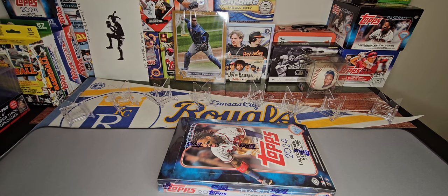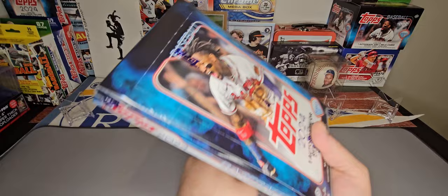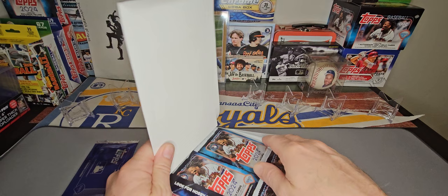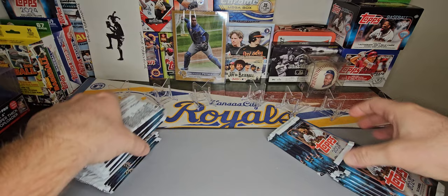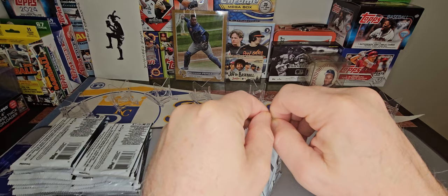It's a 350-card base set with inserts and parallels. You should get more than half of the complete set in base cards — a couple of boxes should get you the whole set. You do get one silver pack which has the mojo cards. You can get numbered cards and autos in there. You are guaranteed one relic or auto — it's usually a relic. Maybe one out of three boxes you get an auto.